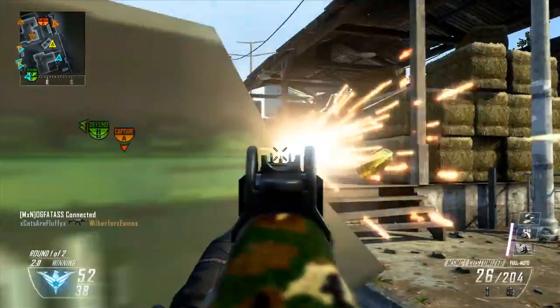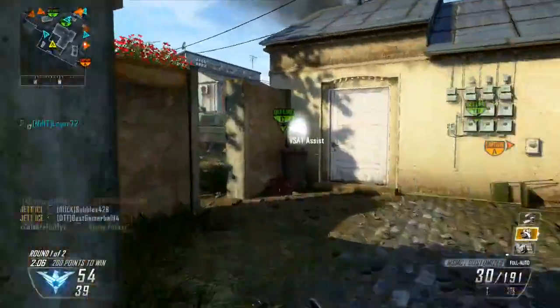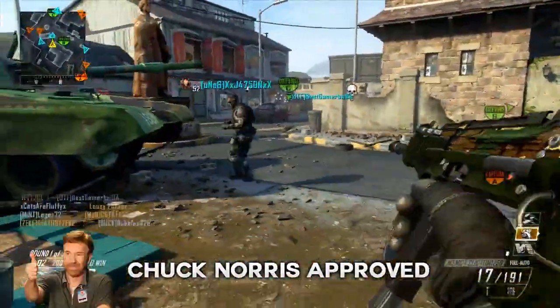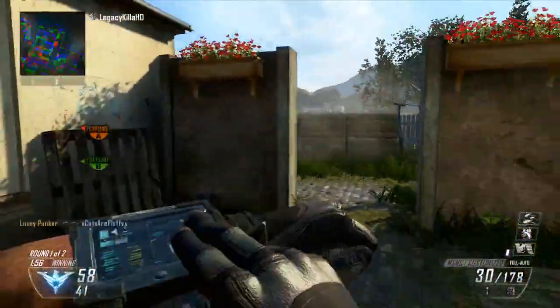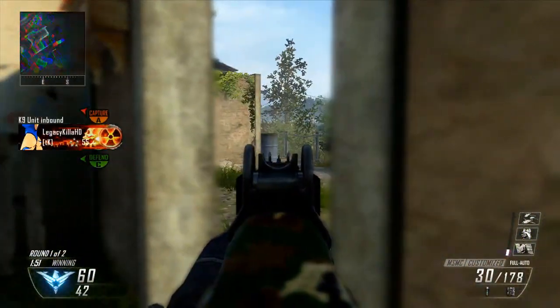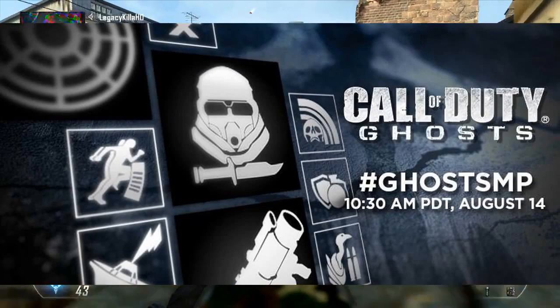So let's get down to the Ghosts information. On Call of Duty's Twitter, they sent out a teaser image basically hyping up the multiplayer reveal, which is obviously August 14th. What this also contained was a bunch of icons. Everybody was going crazy saying it's a bunch of perks, but it looks like it's more than that. There are some perks there, but it looks like we got our first look at some killstreaks and maybe an attachment.